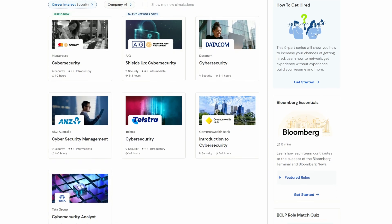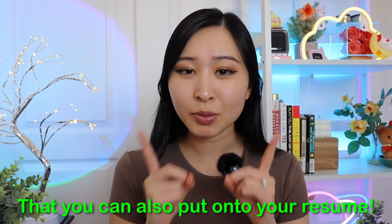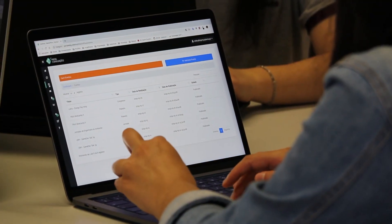Some of them include phishing, some are on SOC, some are on incident response, ransomware, identity access management. There's a lot of different skills that you can learn from doing these three to four hour cybersecurity job simulations that you can also put onto your resume. And again, these are all free, so I highly recommend doing them. It's a great way to get some hands-on experience in a simulation.